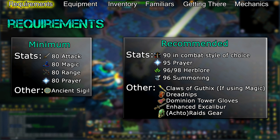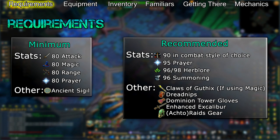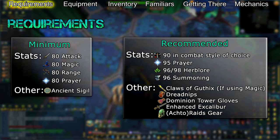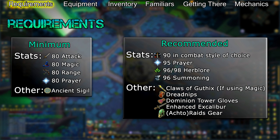Once you've formed the sigil, use it on the door of the large tree at the center of the Heart. This will allow you to enter Telos' arena. Those are the bare minimum requirements for fighting Telos, but before you go rushing off to get your own little boss monster, there are a few more requirements you'll need to meet.